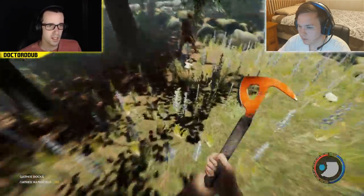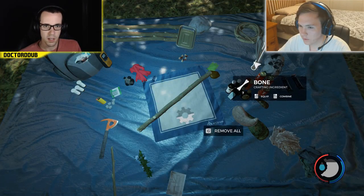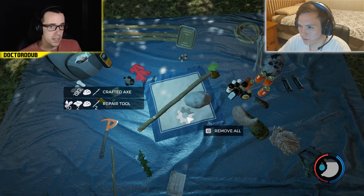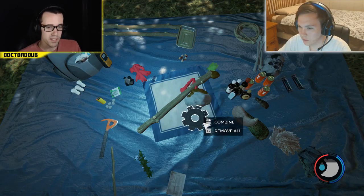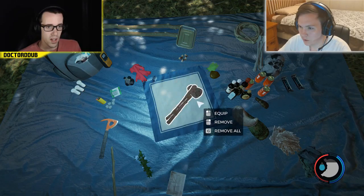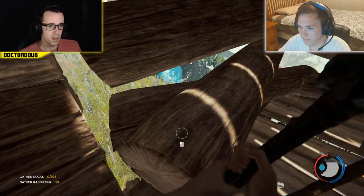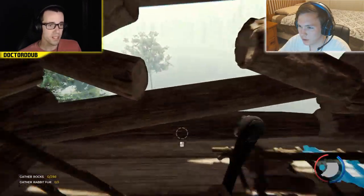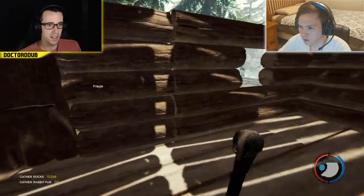I'm gonna see about making a repair hammer real quick. I think it's sticks and rocks but I don't have any rocks on me. The recipe is 10 sap, 2 cloth, a rock, and 2 sticks. We need to start getting those built. I have 61 tree sap somehow. That makes a repair hammer. She chased the cannibal around a corner — that's amazing. Our walls are back and they're beautiful.